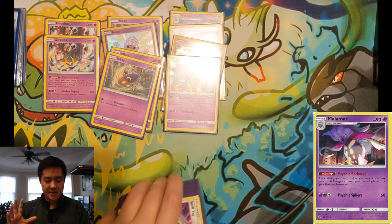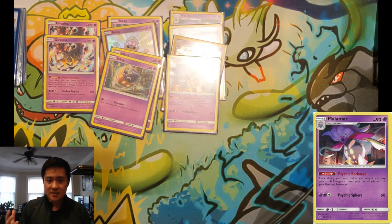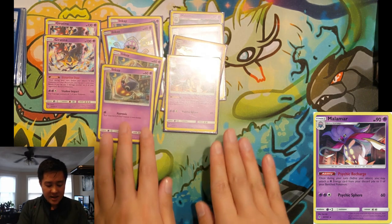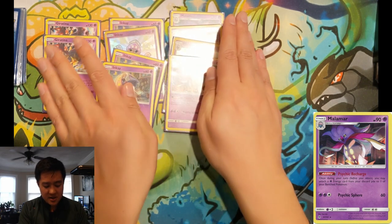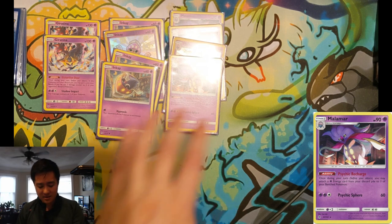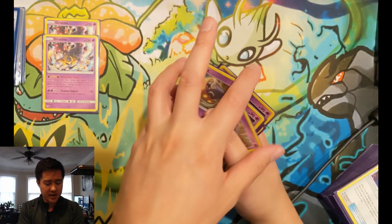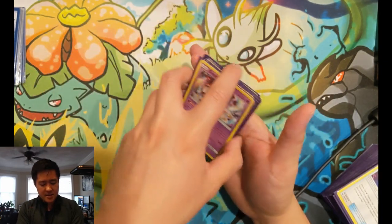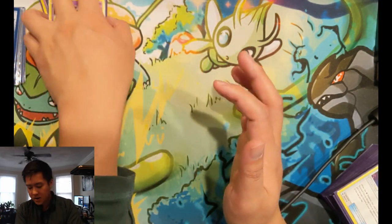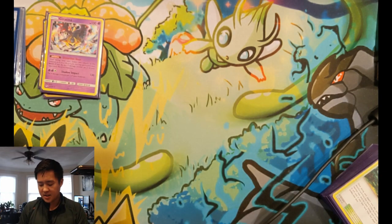I've said this many times, but there is a product called the Battle Arena Decks featuring Ultra Necrozma that has a bunch of Malamars, a bunch of Giratinas, a bunch of Inkay — plus two Jirachis — so that's the backbone of the deck. I maintain it's still the best sealed product out there. If you happen to see it for MSRP, which I believe is twenty dollars, definitely worth picking up.